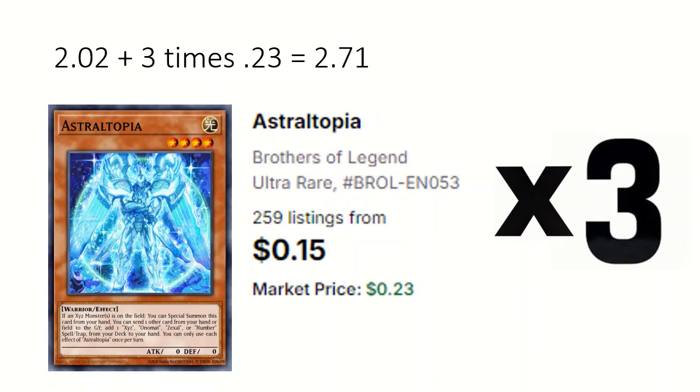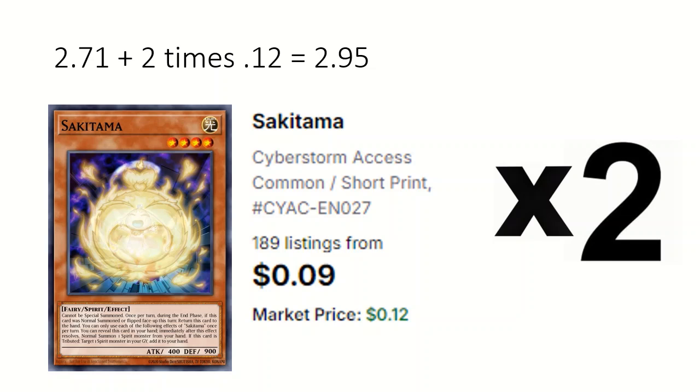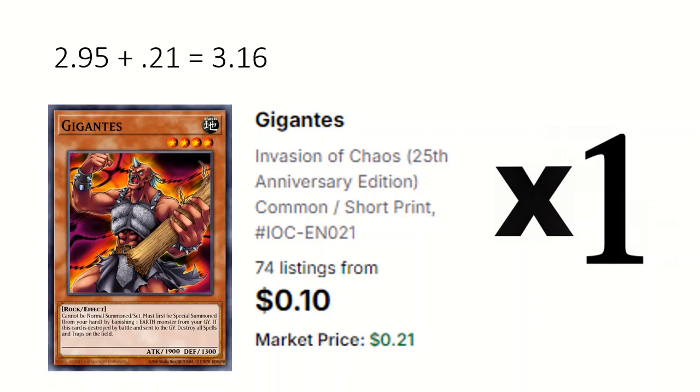3 Astraltopia: sends a card from hand or field to add a Zexal, Onomat, Number, or spell/trap, and can be special summoned if an exceed is on field. 2 Sakitama: can reveal it to immediately normal summon a spirit, which is itself usually. 1 Gigantus: banishes an Earth from grave to special summon itself from hand.